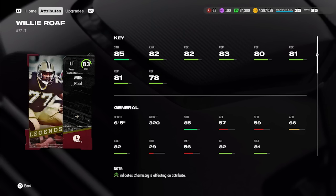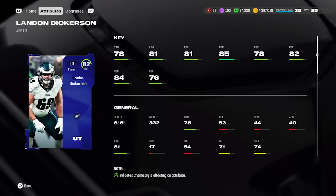For offensive line we go from left tackle to right tackle. Starting with Baby Legend Willie Roaf at left tackle — 83 overall with 85 strength, 82 awareness, 82 pass block, and 81 run block, averaging about 90k. For offensive linemen, the four primary attributes to focus on are strength, awareness, pass block, and run block — ideally all in the 80s.